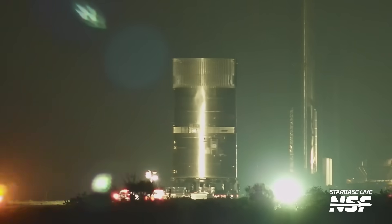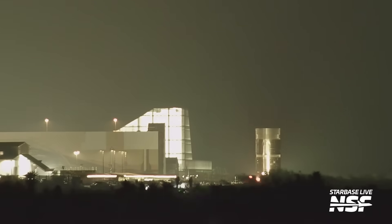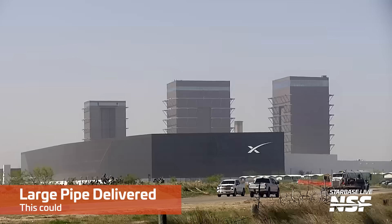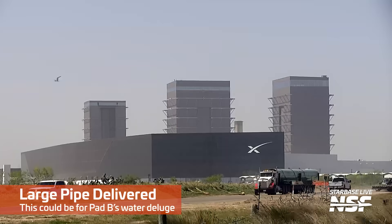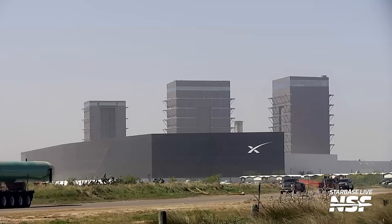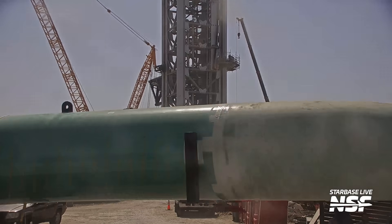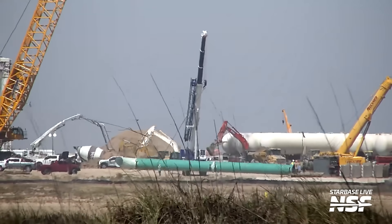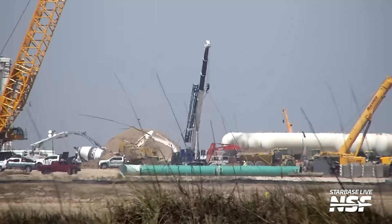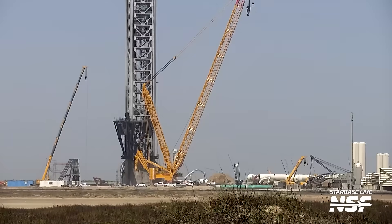Here we've got Test Tank 16 — in quotes, because we still haven't caught an official label on that. It looks like it's heading back past the Star Factory. And here's a large green pipe heading towards the launch site, away from the production and office building. We need to go clean that camera — when it's windy and gets a little wet, the dust blows and sticks to the lens. That camera is about 10 feet off the ground, so it's tough to keep things clean out there.